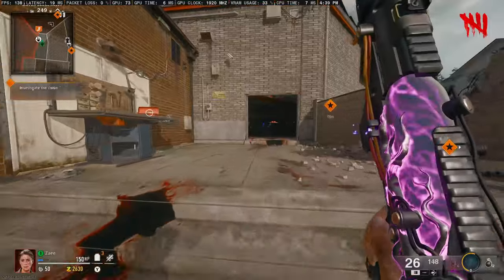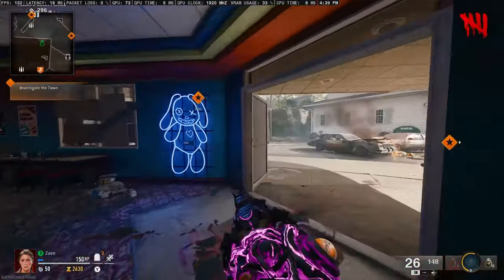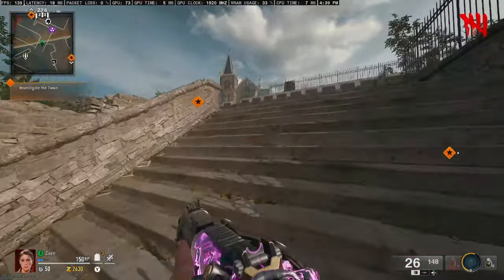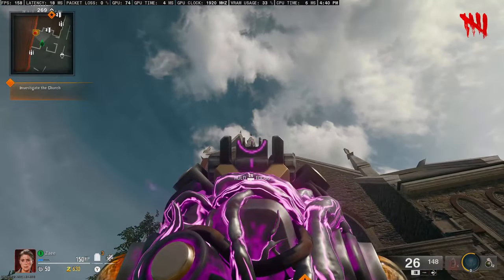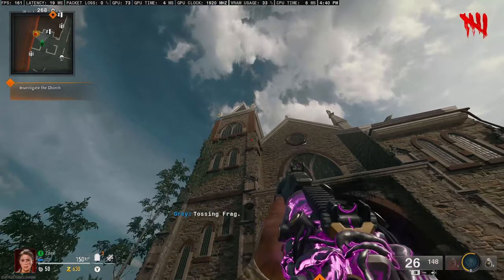The next easter egg: come under the stairs and run up through the bowling alley, continue forward until you get to the church. Go up the stairs and make your way up to the front of the church. Once there, look all the way up to the top of the church and you will see a skeleton sitting on top.